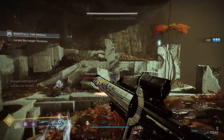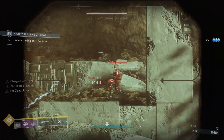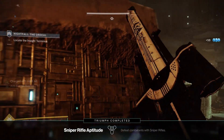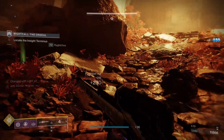How do you get this sniper rifle? It's pretty easy actually. You just need to go to the Tower, to the Monument of Lost Lights. There you will be able to purchase exotic weapons in exchange for the materials you farm inside the game. In case you don't know where to find the Monument to Lost Lights, basically just go where you find your storage system.